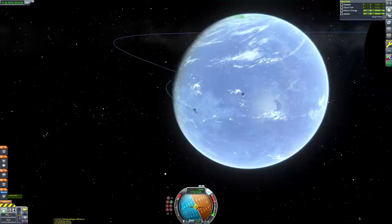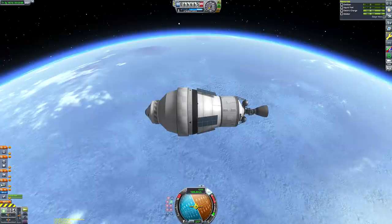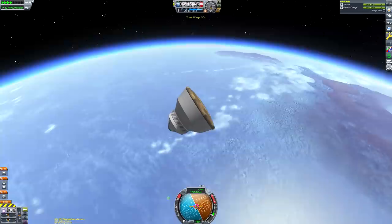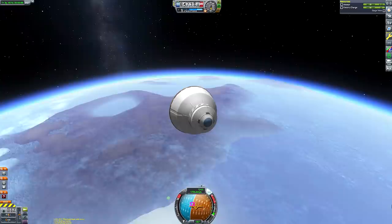We're going to do our retrograde burn to get ourselves de-orbited. We haven't got much fuel left in that stage but it has served its purpose - we can detach it and take a look at that very UFO-esque atmospheric entry structure. I know I shouldn't say re-entry because we're not re-entering Laith's atmosphere, but it's very similar to how the Dragonfly's structure would look - and very similar to the Curiosity rover that landed on Mars, which had an enclosure like this.